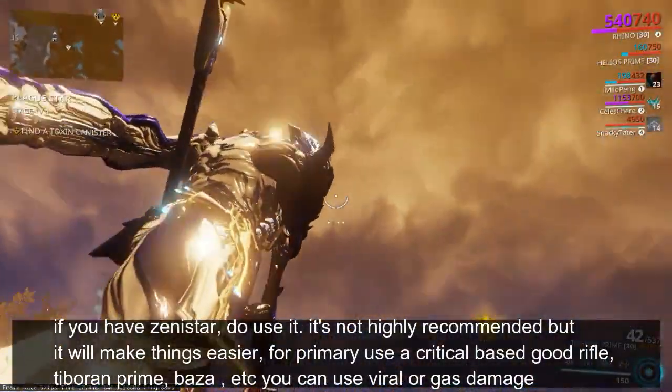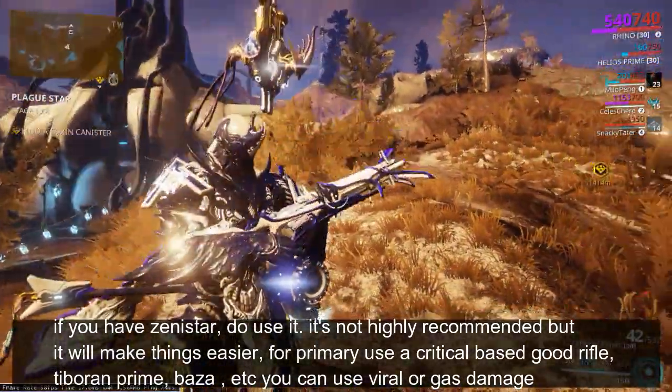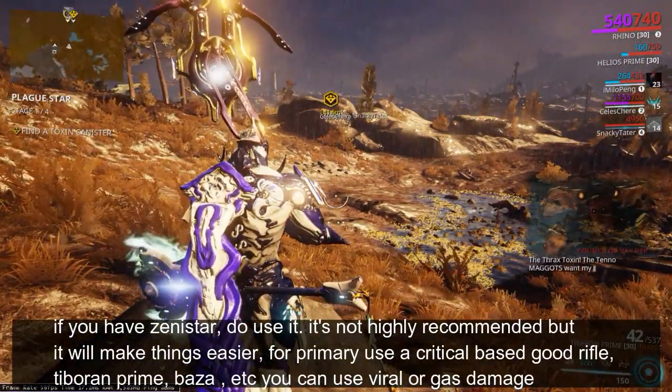If you have Zenistar, do use it. It's not highly recommended but it will make things easier. For primary use a critical-based good rifle — Tiberon Prime, Baza, etc. You can use viral or gas damage.